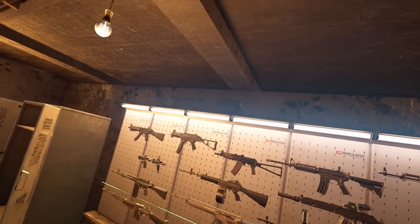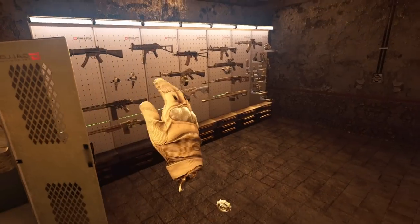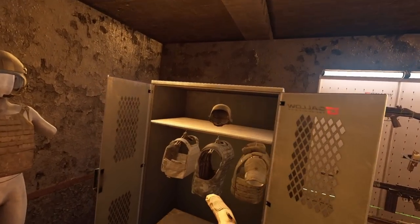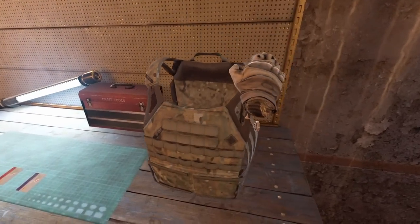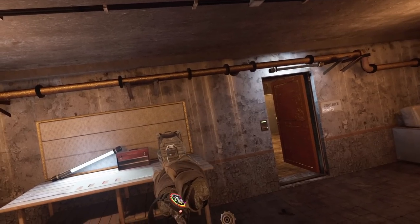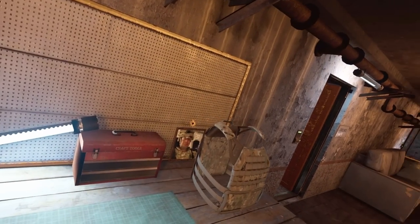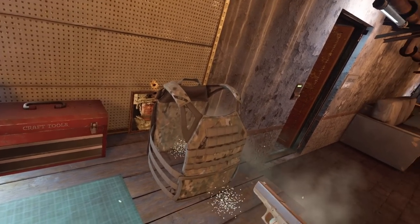Level four armor will stop every caliber in the game except for the .50 cal. Now I am curious — that was all with standard FMJ rounds. Will armor piercing rounds have a different effect on each armor type? We're going to start back with the level one armor. Will it stop an armor piercing 9x19? We're going to AP rounds here. Straight through — through the back plate as well.